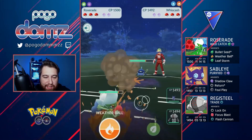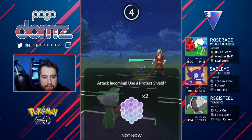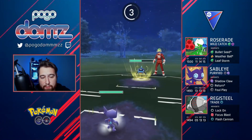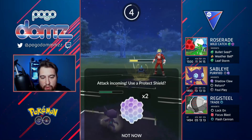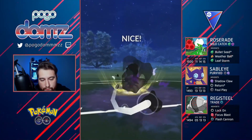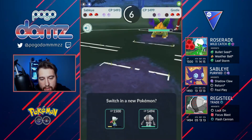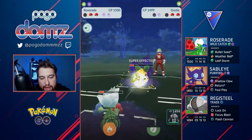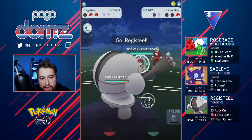Oh, this match — we have Shadow Grotle and then a Wishcash. I stay in here because Registeel will want to see the Wishcash, and Roserade can apply pressure. We survive a Mud Bomb, then I switch into Sableye so they can dump their energy to fresh zero. At this point we shield once and farm down to almost two Foul Plays. We try to sneak one on Grotle — nope, just missed it. Then we go back with Roserade to see what they'll do with their last shield. They don't let it go, so I let go another Weather Ball.